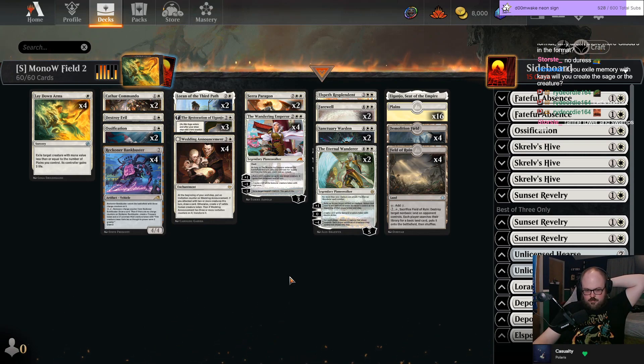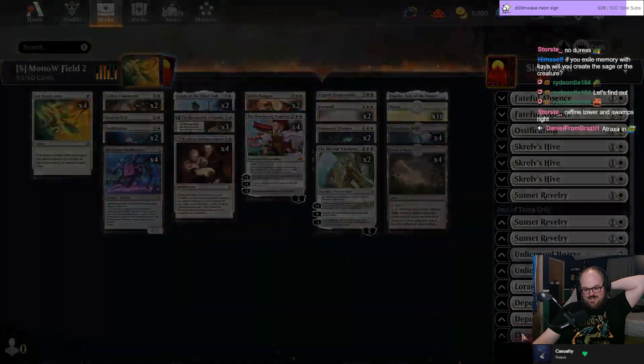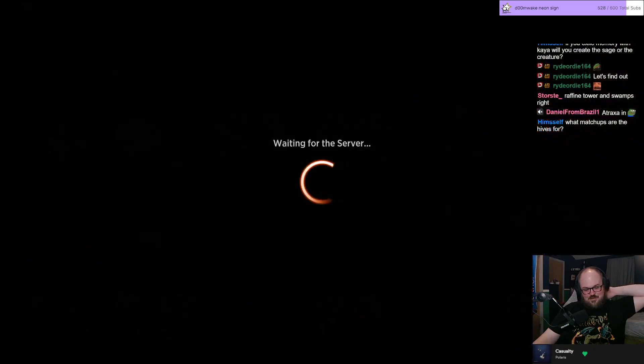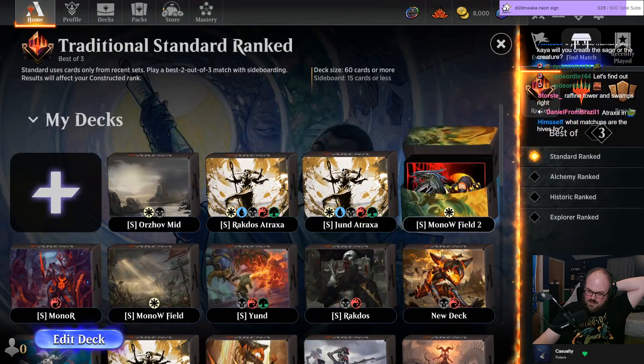I've liked those changes, just not really a big fan of Roadside Reliquary because you already have eight colorless lands and it makes it super awkward with Lay Down Arms. Atraxa — in just mono white Atraxa — every single deck is an Atraxa deck, I don't know if you knew that.